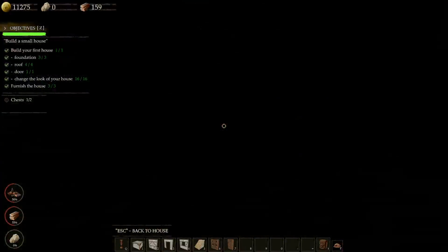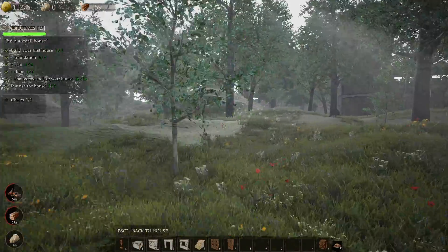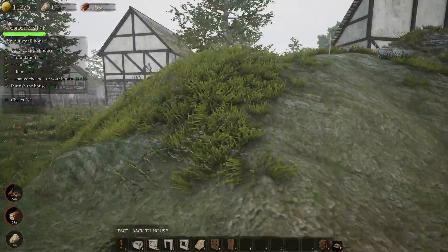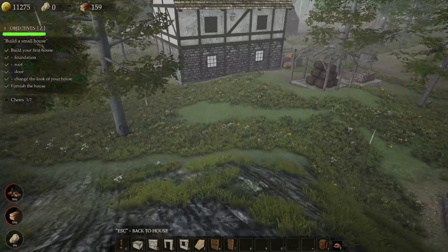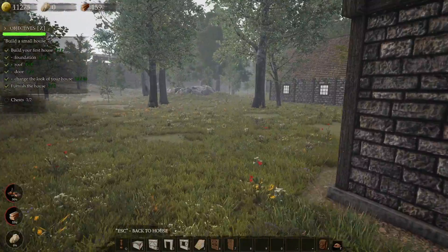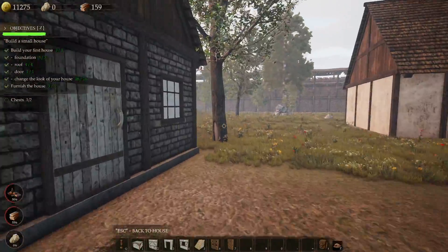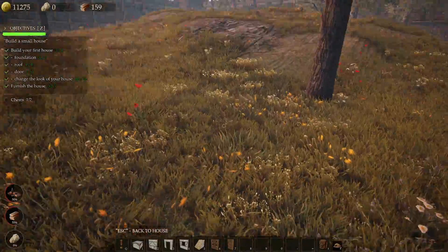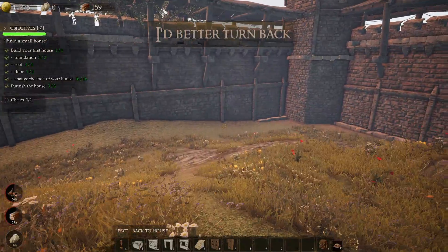Journeying onto the other side of the map where most likely they would put the treasure. Except there was no message this time saying you must turn back. There was just darkness that took my eyesight away and then I stumbled back. Would they just put it in the opposite corner of the map? A treasure must be found. Other side of the map in the corner. Better turn back.